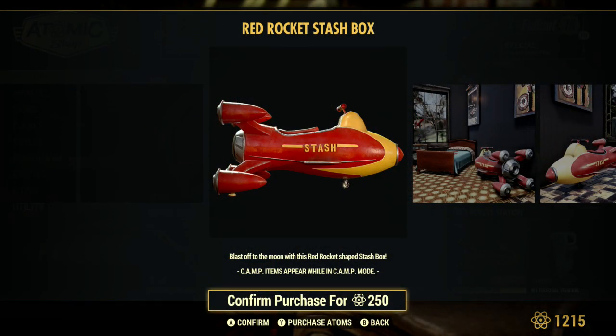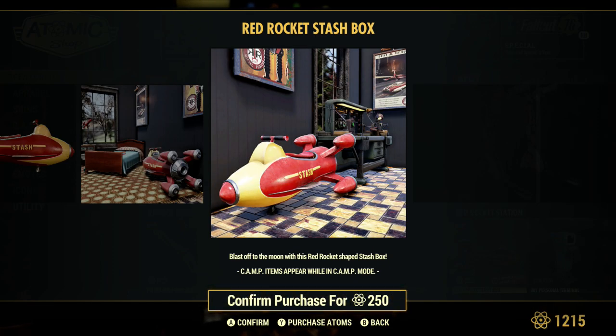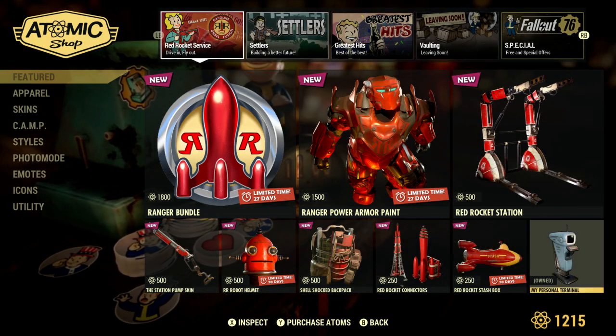The Red Rocket power connectors are kind of cool — those are 250, which isn't bad. There's also a stash box — I thought it might look like one of those rides but it's obviously a stash box and not a ride. There's also an internal personal terminal that's been available before.